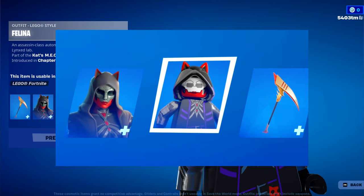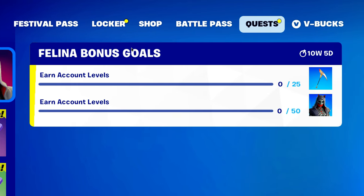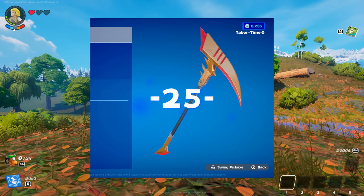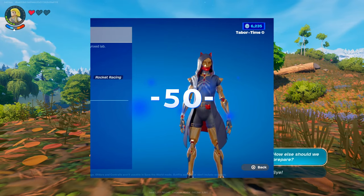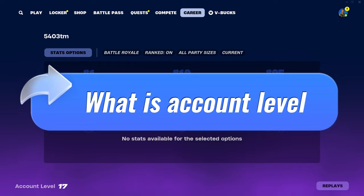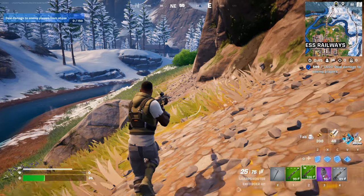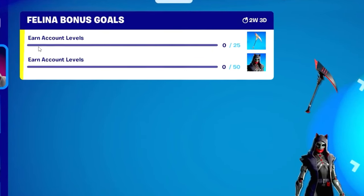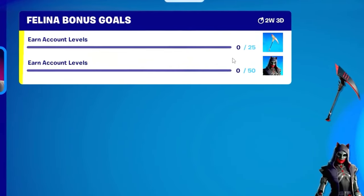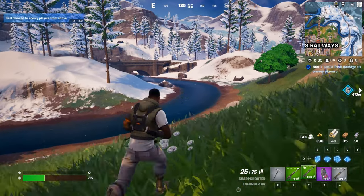So how can we get these free items? If you go to the Quest tab, you'll see a quest called Felina. The quest rewards are earned through leveling up, and you have 10 weeks and 5 days to complete it. You need to level up your account by 25 levels to get the pickaxe, and to unlock the skin, you need to reach 50 account levels. If you go to the Career tab, you can see your account level in the bottom left corner. This is basically the total of all your seasonal levels added together. Keep in mind that only levels gained after the quest is issued will count — levels earned before do not.